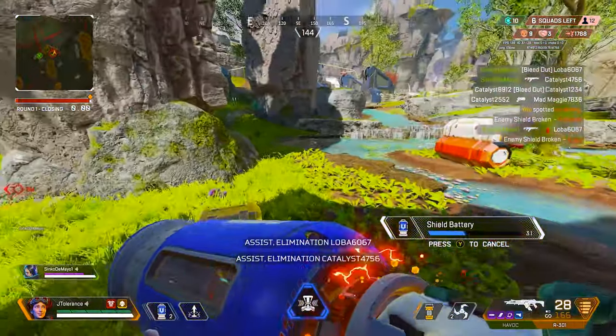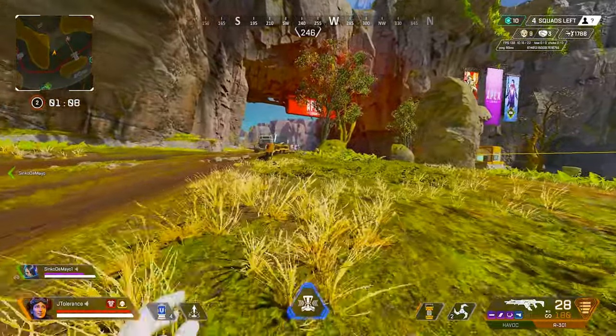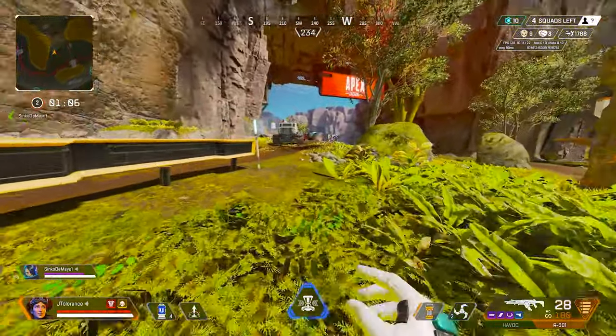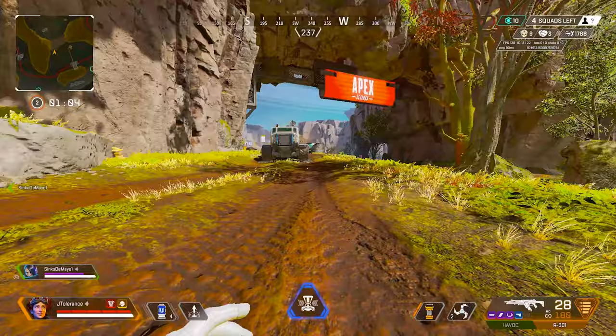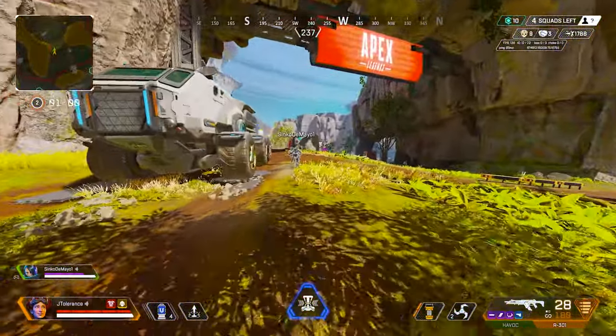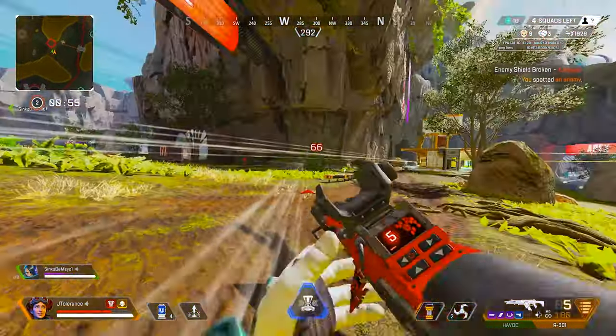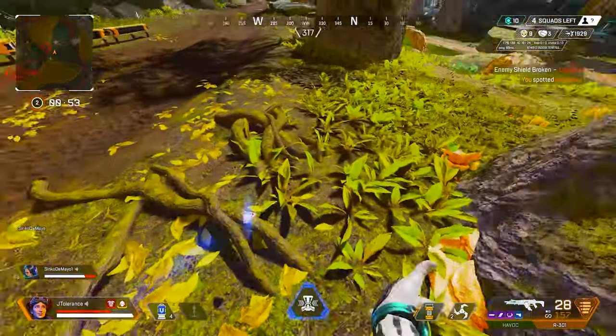I'm sitting right here, what are you doing? It only goes the direction you're looking though — so if you're getting shot right in front of you, you have to look this way. You know... Right here. Hello. What the fuck? There's another person.